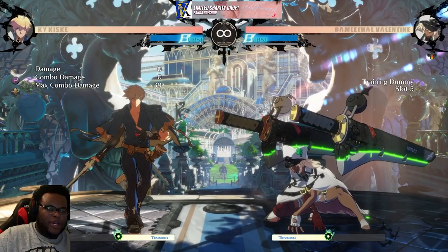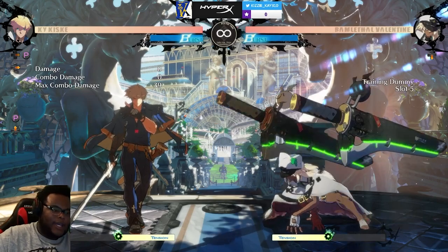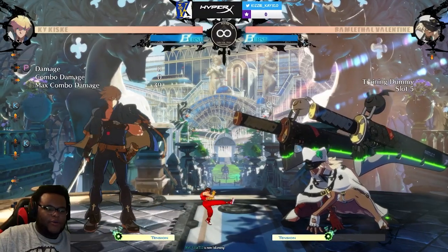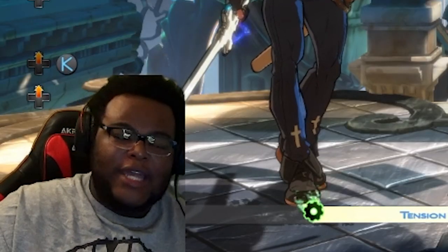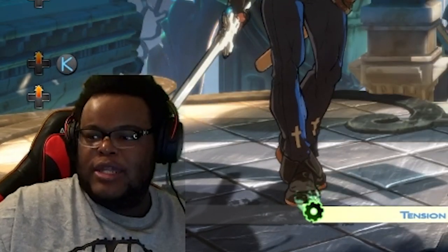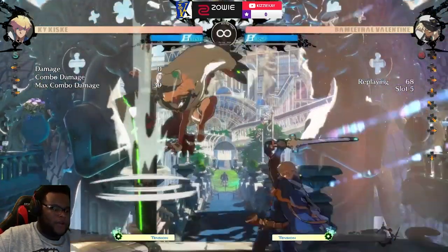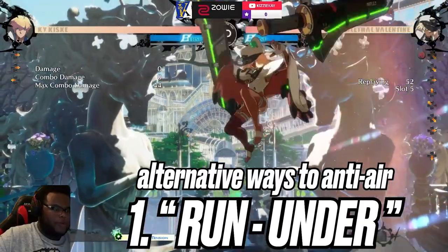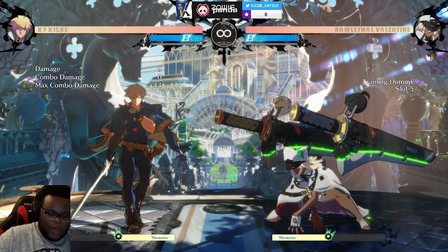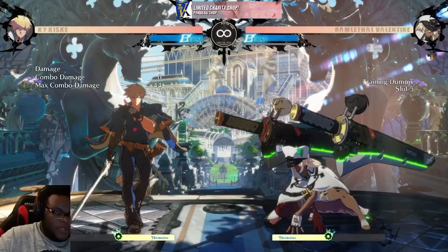Anti-airing with air throw is not always the right call. Air-to-air is also considered an anti-air because the whole concept is you're stopping the person from jumping. One input with anti-air properties isn't always the right anti-air to use — that's how fighting games get tricky. Some characters' archetypes require you to change the way you anti-air. Being able to anti-air but not being complacent about where you anti-air is one of the strongest aspects of a solid anti-air game.